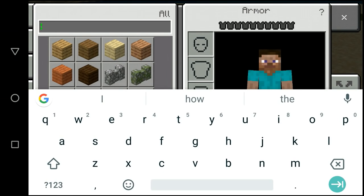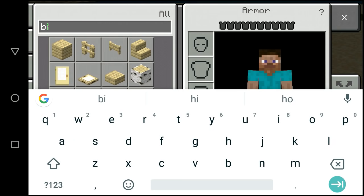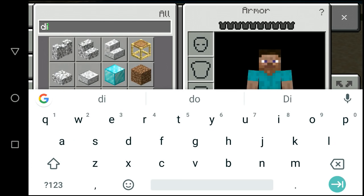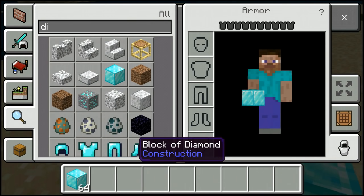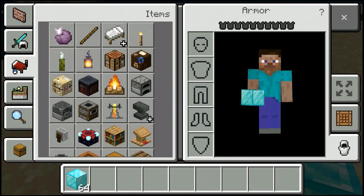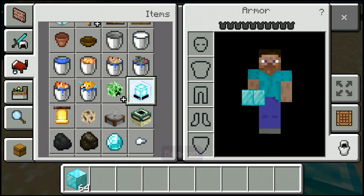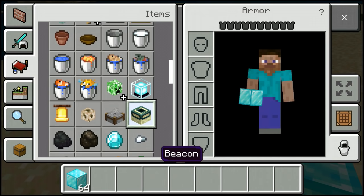First of all, we need blocks of diamonds. Blocks of diamonds are needed — you can see this here. And second, you can see and search for which one you want.